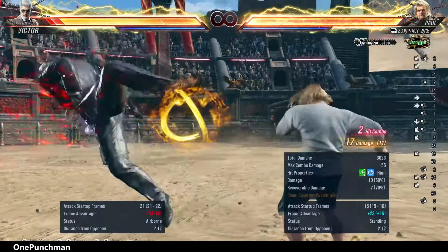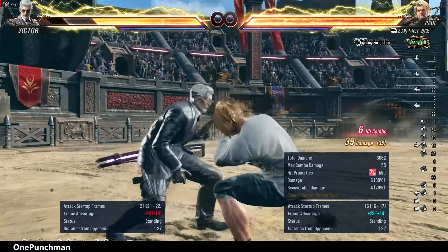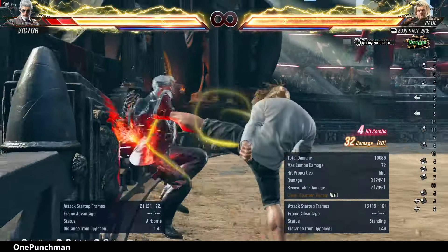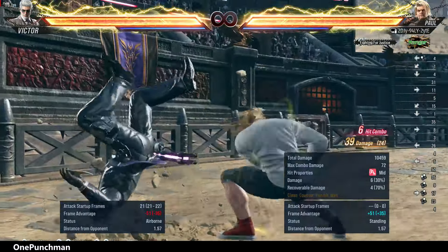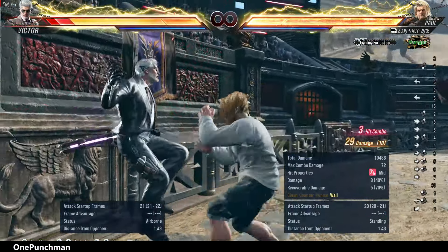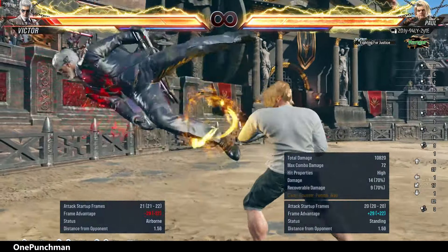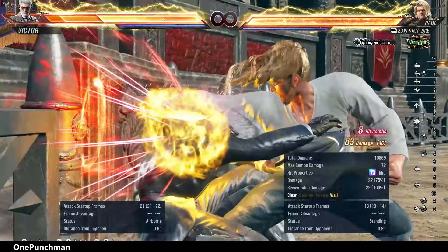Some moves can give you resetting options if you like. If you see a wall nearby, you can use these examples according to the situation. Back 1-2 and 2-3 should be kept in mind while doing that — both give the same damage. Try to make your combo according to the distance so you can get a perfect wall splat.